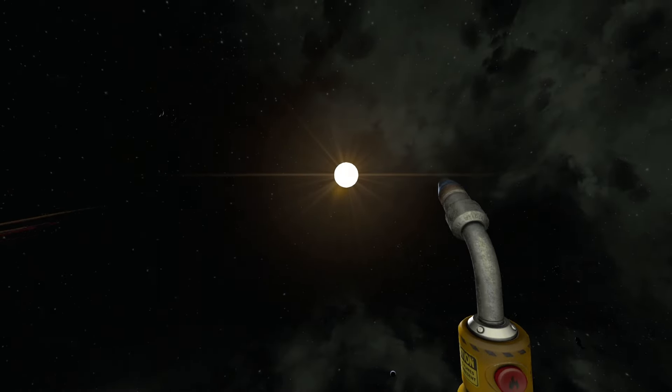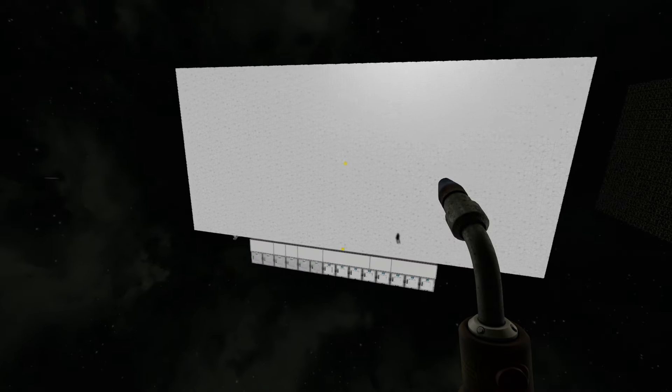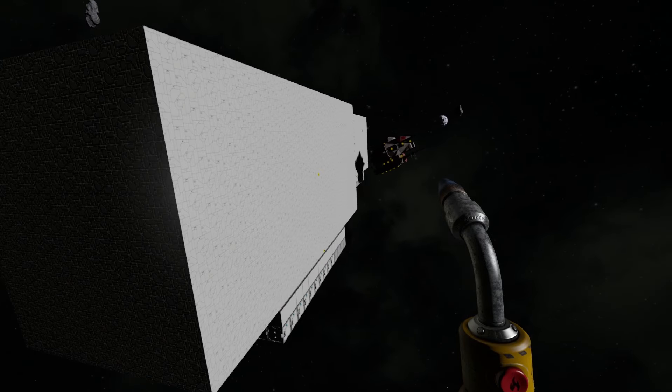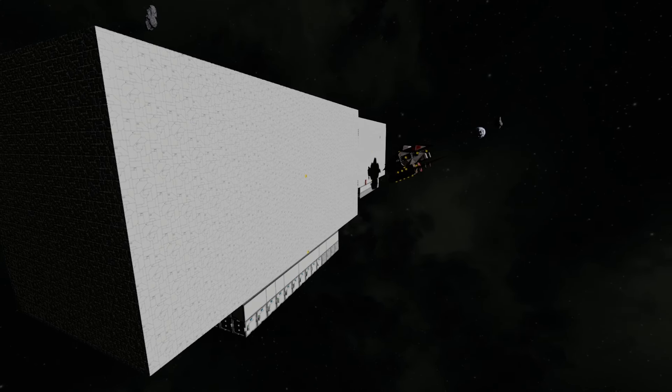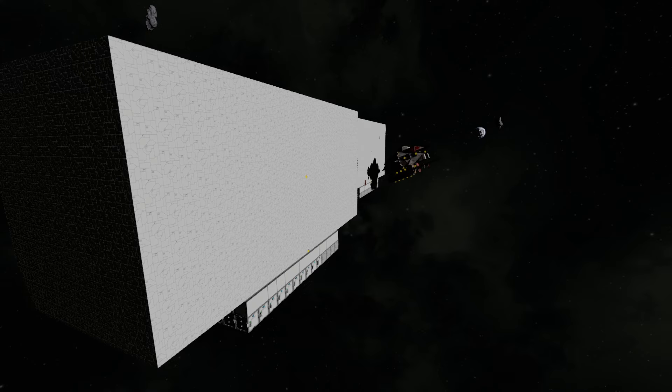What happens if we have the hammerhead style and ram into it? Is that going to cause much more chaos or do the same thing? We're ready to get it going and try to reach 100 meters per second. We should see the Must ship hit this wall in three, two, one — impact.